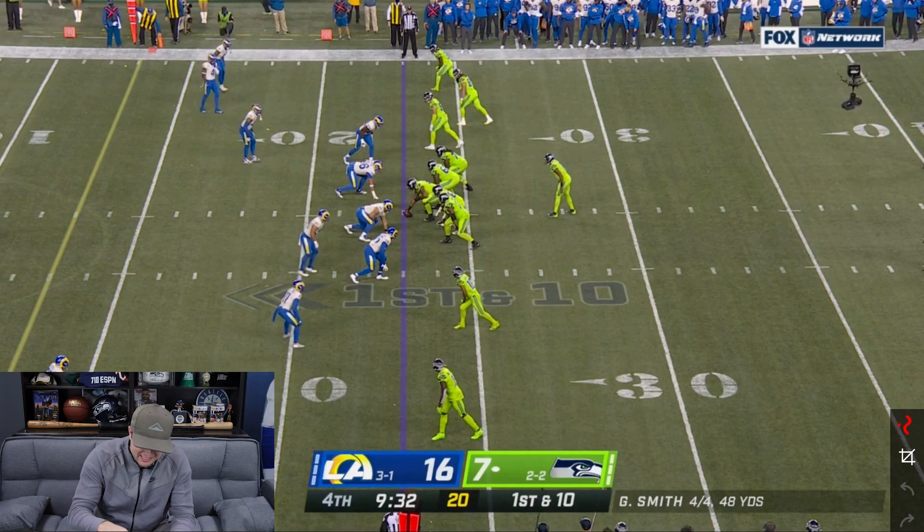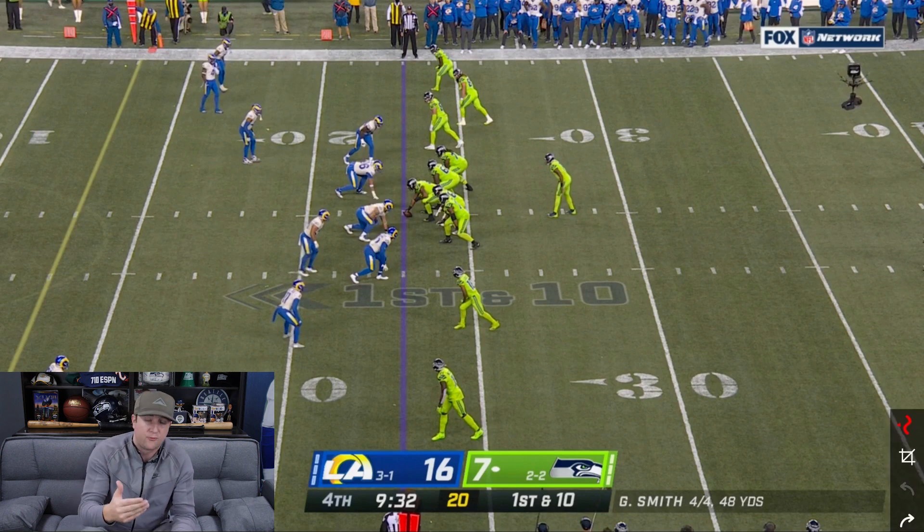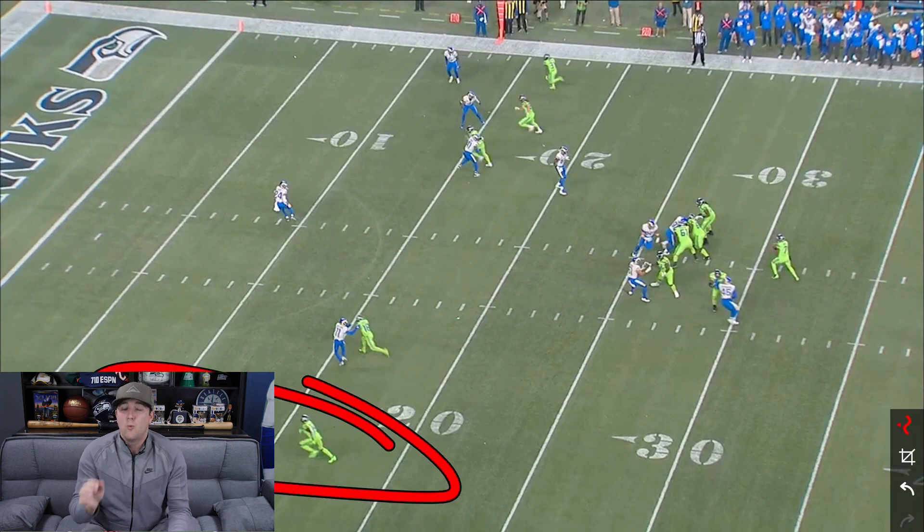The Rams, for the most part, elected to play coverage and played very soft, knowing that they were in a two-possession game at the end while the Seahawks are getting desperate. What ends up happening here — which is very surprising — is the Rams allowed DK Metcalf to be matched up against their weakest corner on their roster. Not the third guy on their depth chart, but the fourth guy on their depth chart, which is truly amazing.